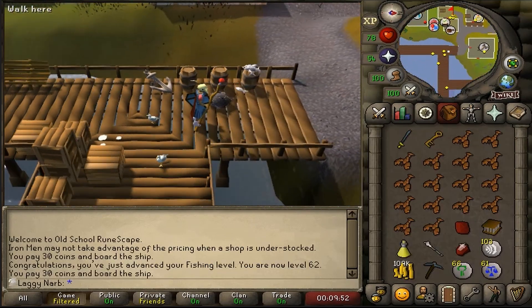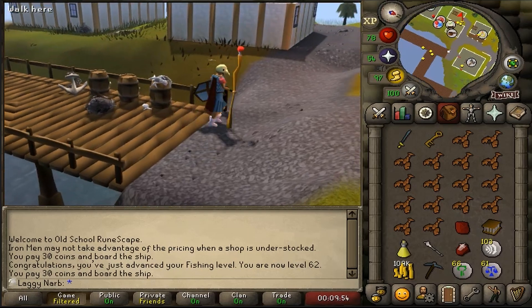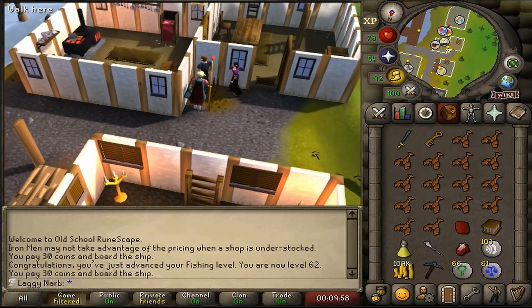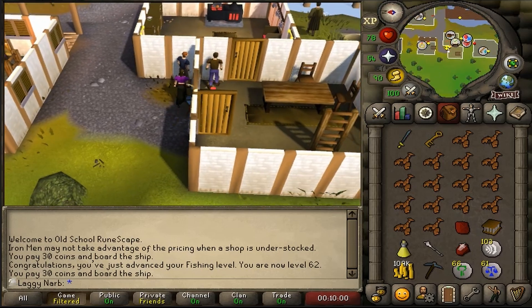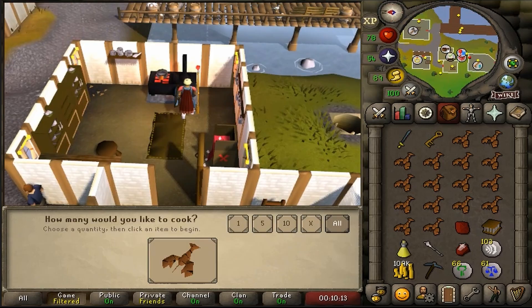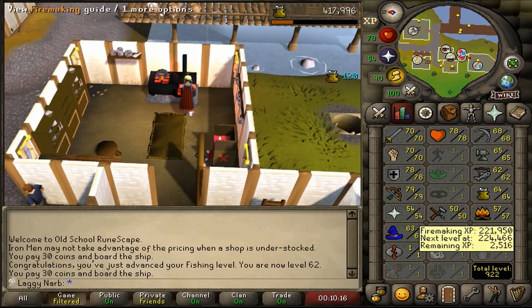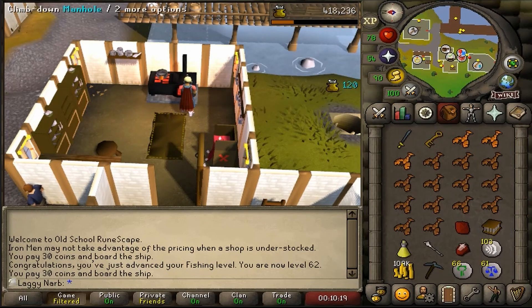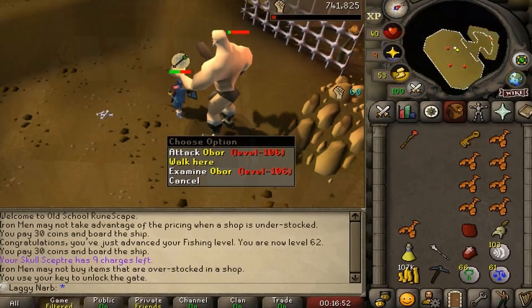I remember back in the day I used to bring a tinderbox and logs for a fire whenever I went to fish lobsters at Karamja, but I don't mind the walk to the cooking range here in Port Sarim. So this is where I usually come to cook my lobsters. It's been way too long since I trained my cooking level. 70 cooking is a long-term goal of mine for those new viewers out there.